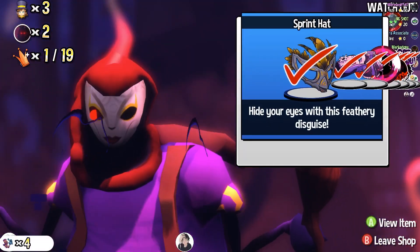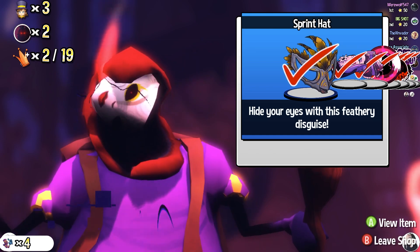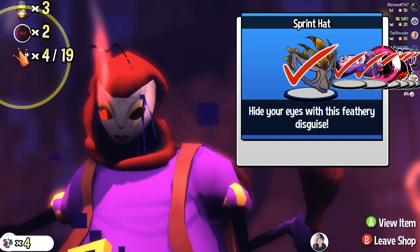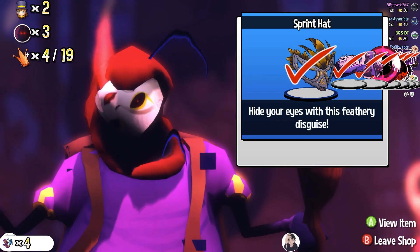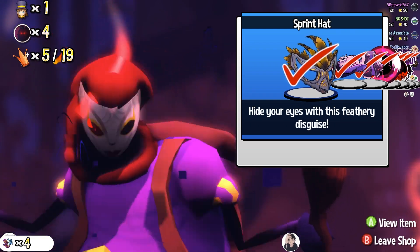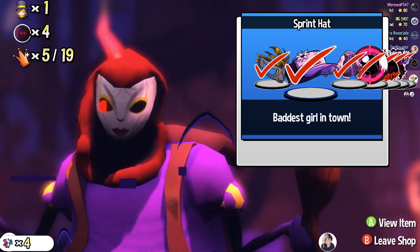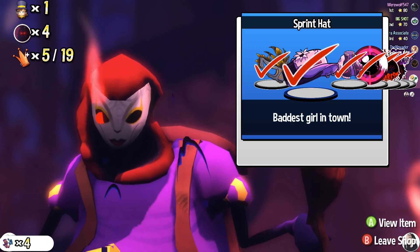It doesn't actually tell us how much they're worth if I've already bought them, but luckily I made a note of them. The sprint hat I just used to run over here is like an old theater bird mask — the Hawkeye from Twilight Princess? I would call it the theater mask. Hide your eyes with this feathery disguise. This costs 10 souls. You need 56 souls and 100 crowns to get everything as I've specified before. We also have another sprint hat flare which is part of the punk set — the badder skill set, or the gothic set. All the costume items have different names.